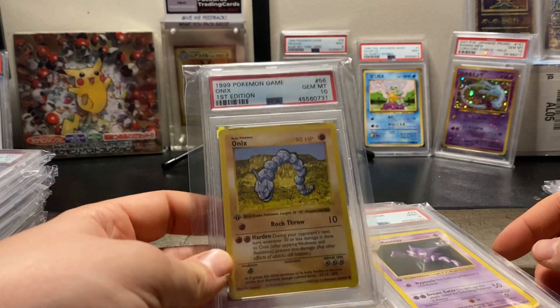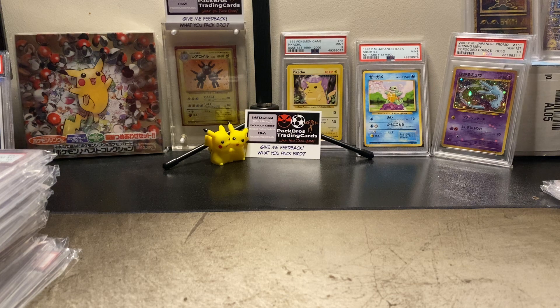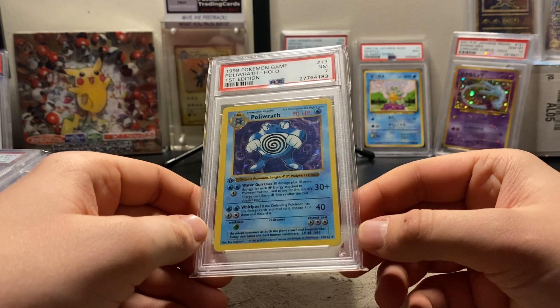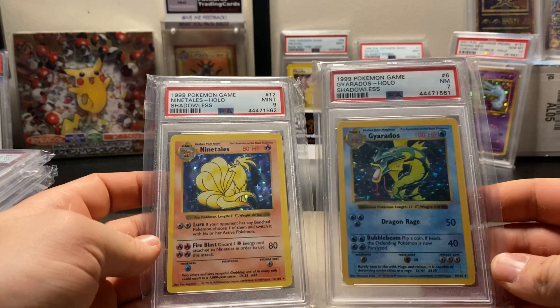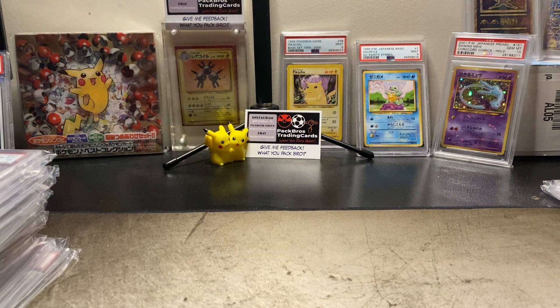Got a nice Onix in there as well. And here we have a lovely first edition hollow — it's only a seven, but it's still a beautiful card. A lot of people love Poliwrath — I love Poliwrath. Moving on to a bit of shadowless: two really nice cards, obviously not tens but still really nice. Like I said, I'm just going to go through some English cards first and then we're going to get on to some big Japanese hits.